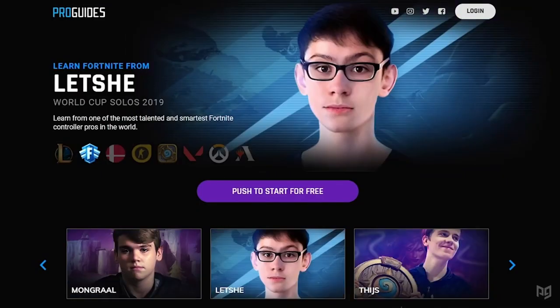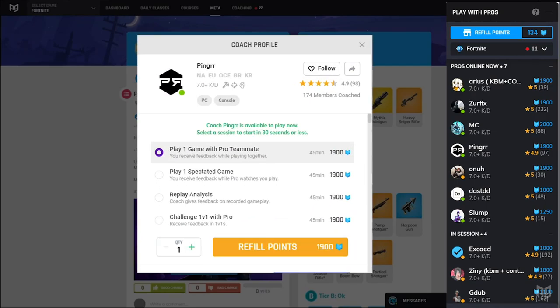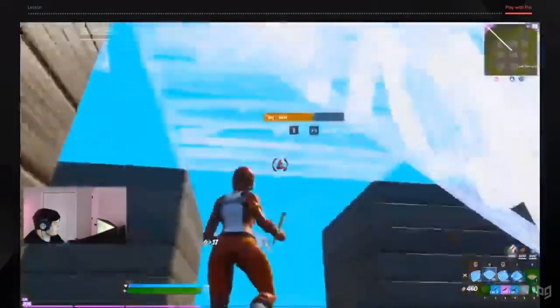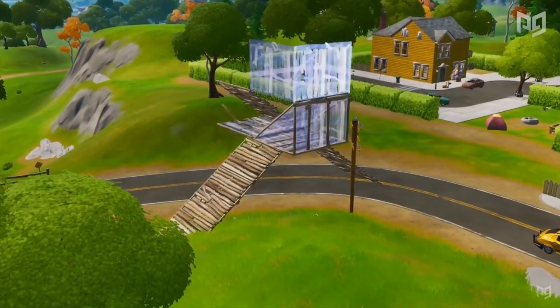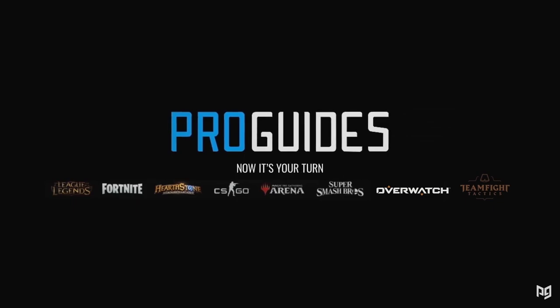But before we get into any of that, it's a new season, and if you want to dominate right off the bat, then there's only one thing that you should do, and that's check out the ProGuides website. With one-on-one training from pros and a bunch of guides written by the best players, the ProGuides site is your one-stop shop to get better at Fortnite. So what are you waiting for? Go and check it out.